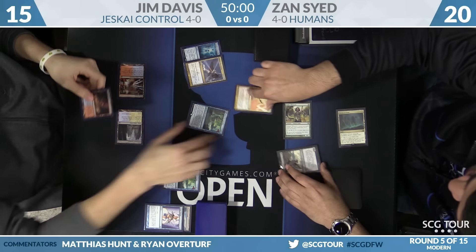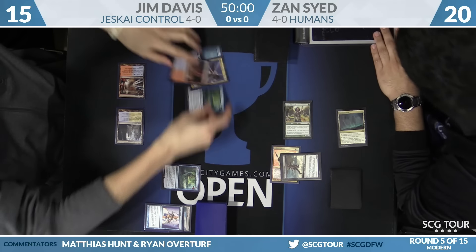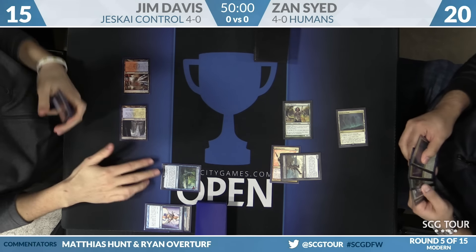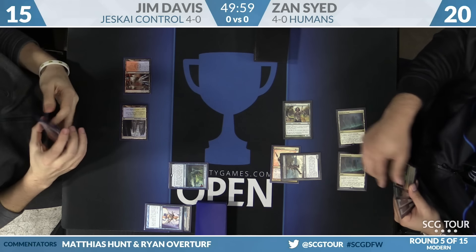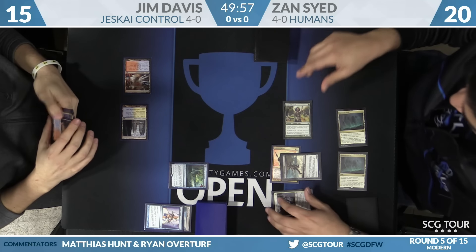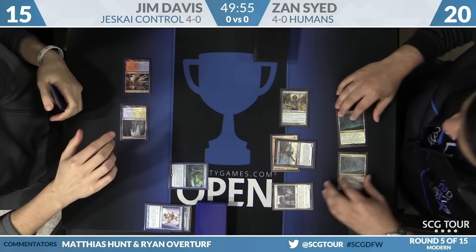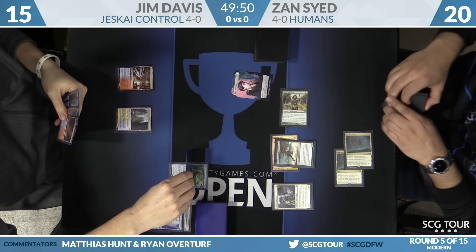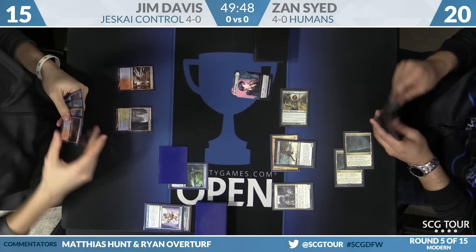He had a little bit of interaction with Serum Visions to control his draws, but a lot of his cards are really slow. Zan applies pressure with Cavern of Souls into Thalia and Aether Vial. That Cryptic Command in Jim's hand is probably going to be a tap-draw — unlikely he'll get to counter anything.